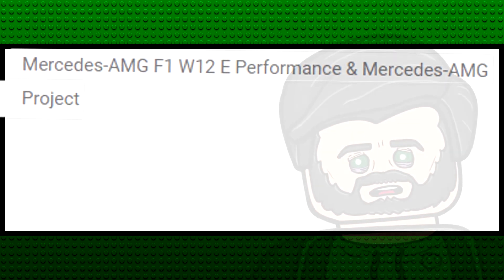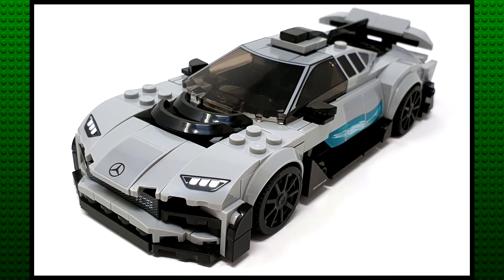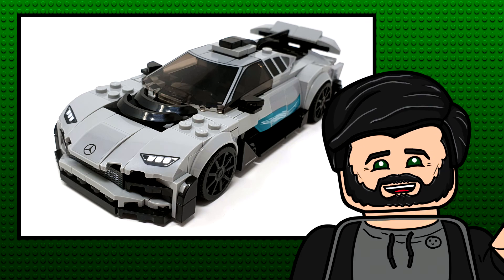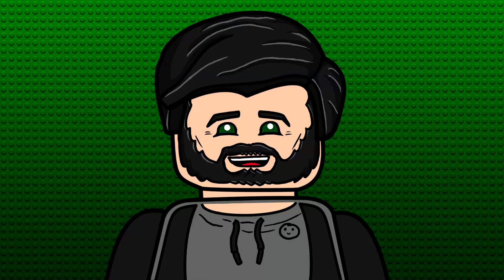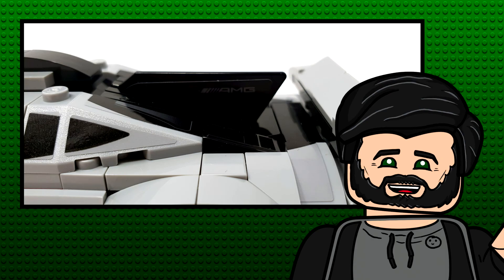Next we have the Mercedes-AMG F1 W12 ePerformance and Mercedes-AMG Project 1 set. The Project 1 had one of, if not the single most interesting and fun build of any car this wave. This car was made with so much passion — you can tell because the designers went through so much effort to create such incredibly subtle details that could have easily been done in a more simple way. The front bonnet uses a brilliant ball joint connection to create the most subtle indent I've ever seen, and the absolute highlight of this build was that fin piece at the back. It was such a joy to put together.